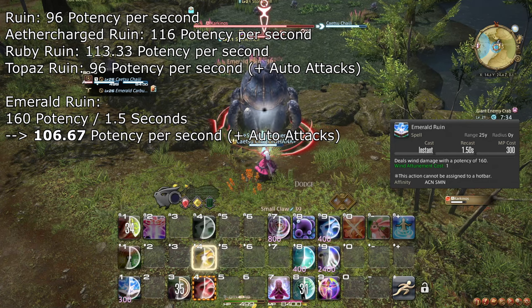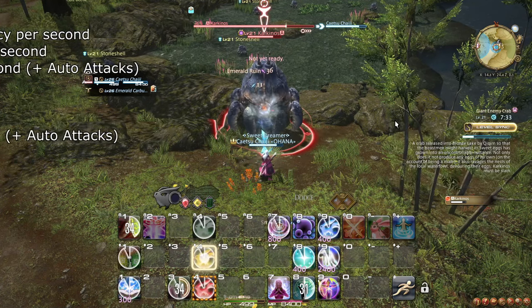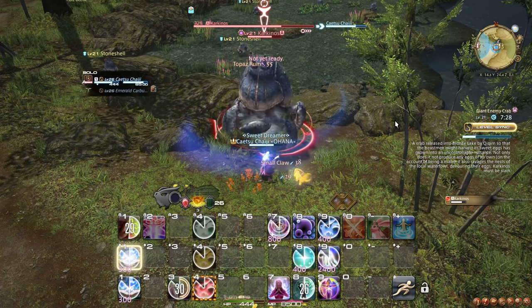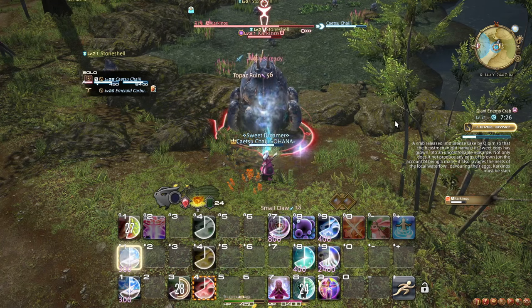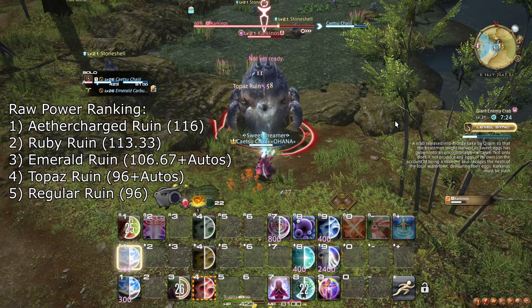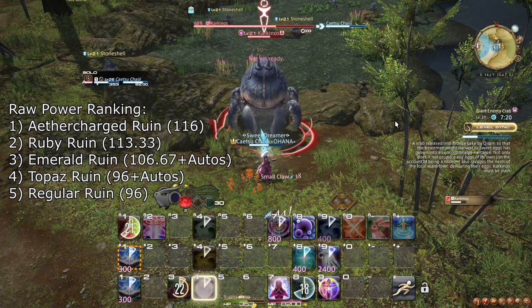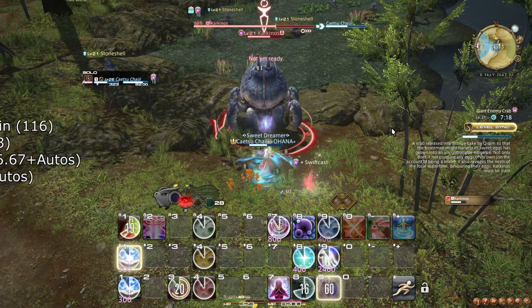Make sure to utilize auto attacks between the instant spell casts. The order in which you choose to spend your Arcanums is up to you, as long as you spend all of them before using Aether Charge again. In terms of power level, Ruby is strongest, then Emerald and then Topaz, regardless of whether you choose to use auto attacks or not.